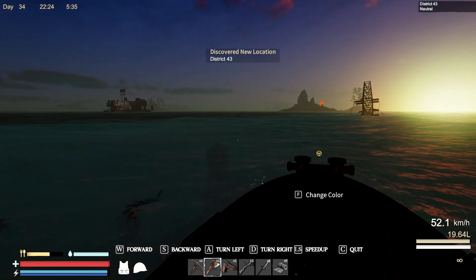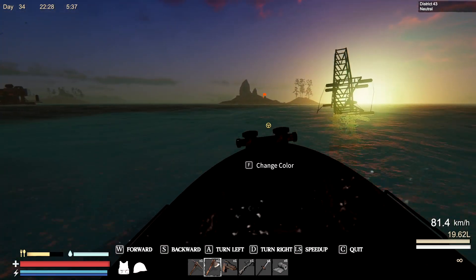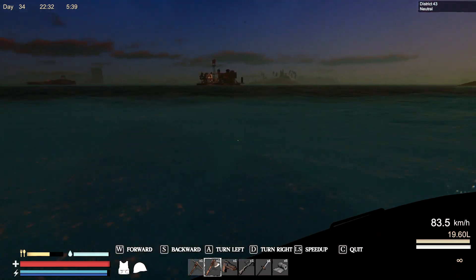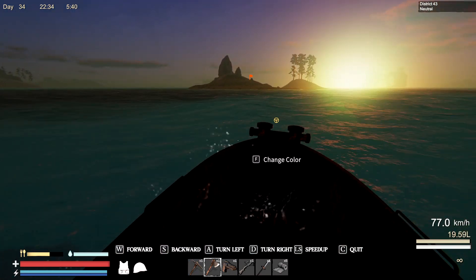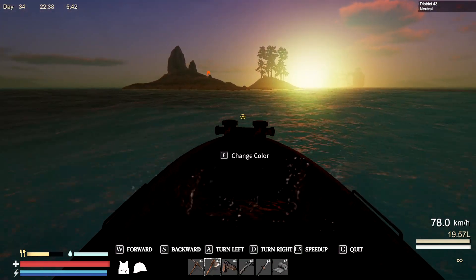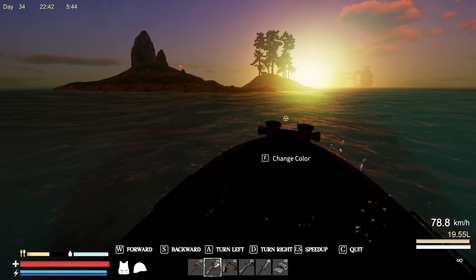Discover District 43. We've got to go back and discover all this stuff again too because now that I've switched to the test branch to get the packing box, we've got to go around and re-mark all these things. That's okay. We'll see if there's any activity on this island. I put a flag here so I don't think there will be.